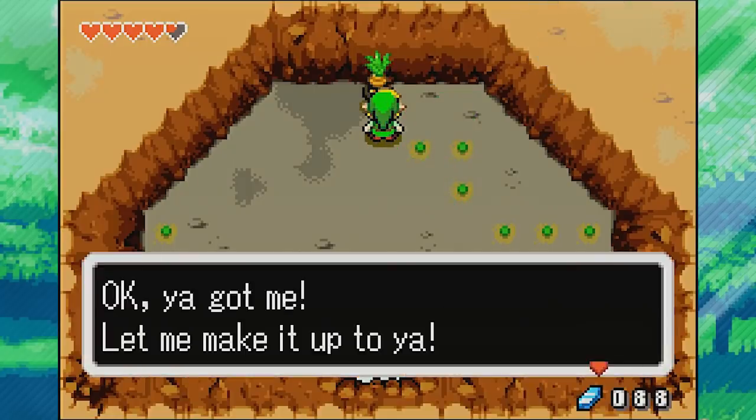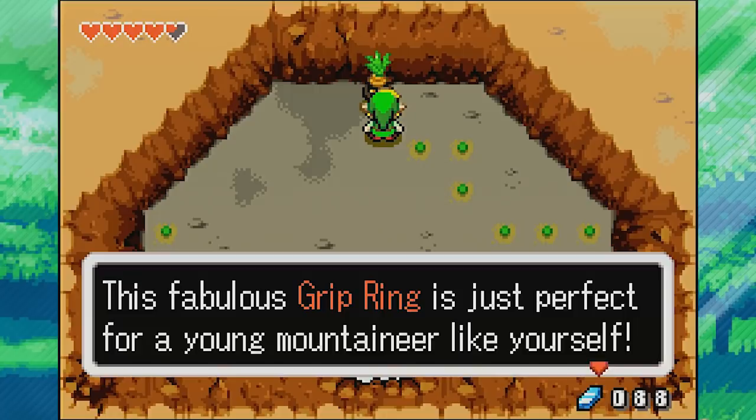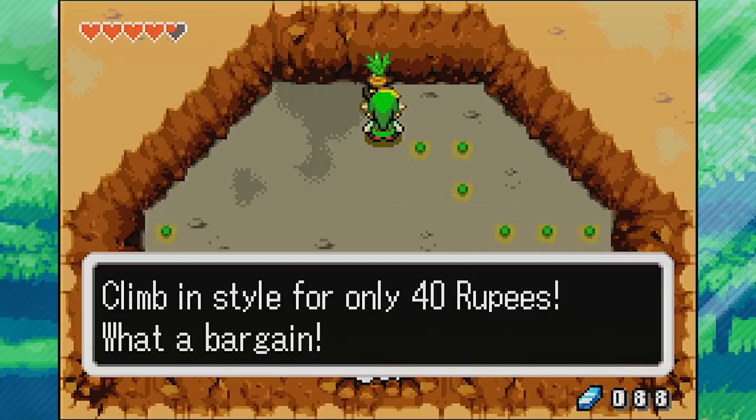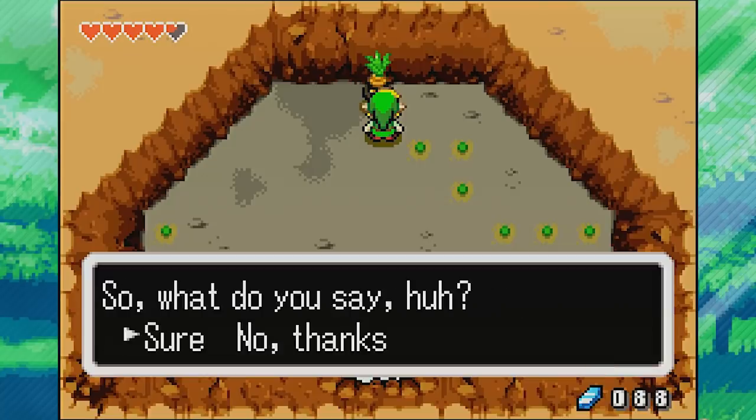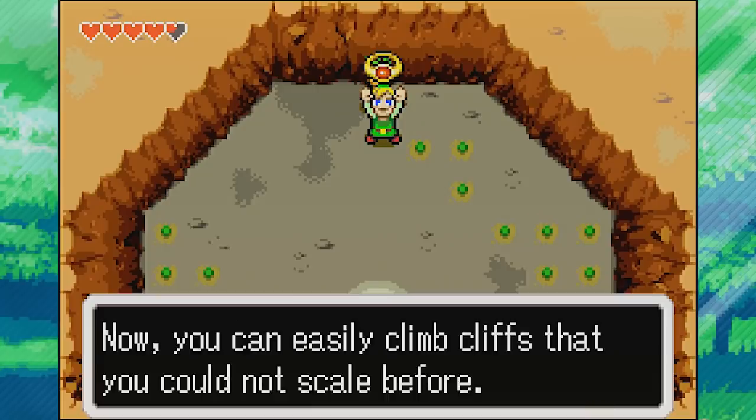We'll talk to him. 'Okay, you got me. Let me make it up to you. This fabulous Grip Ring is just perfect for a young mountaineer like yourself — climbing style — for only 40 rupees. What a bargain.' Sure. The secret area we went to in the last episode that gave us 50 rupees definitely helped us get this.